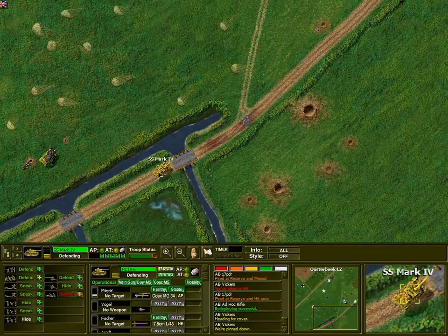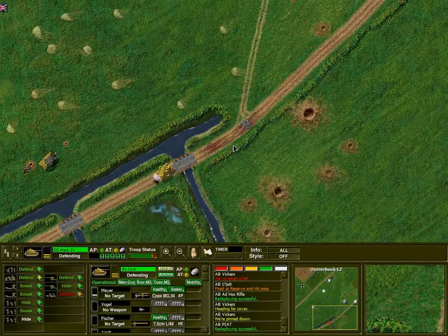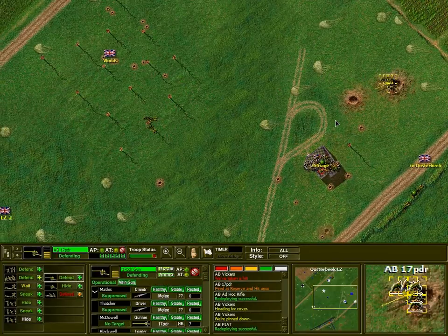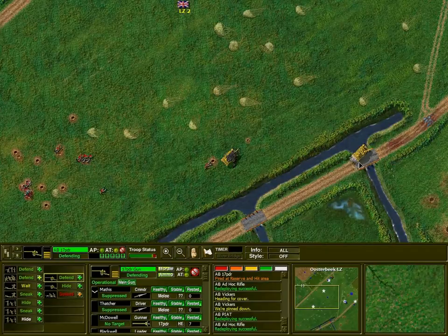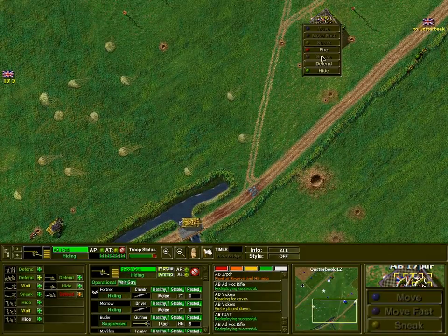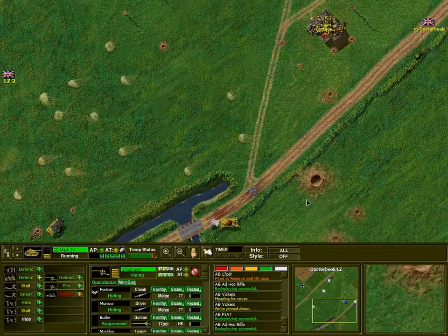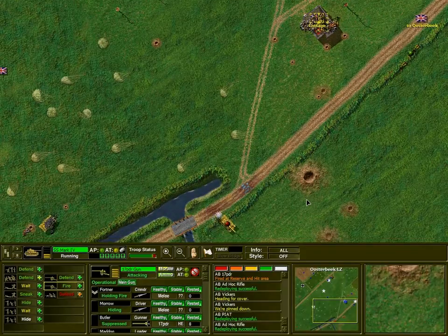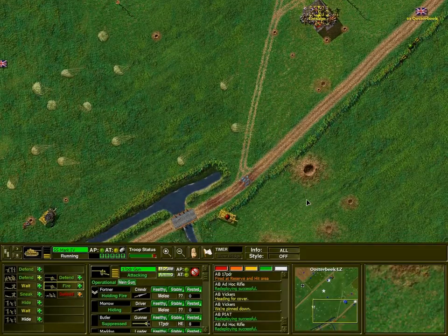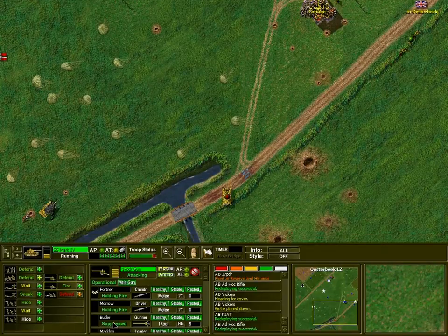We're under heavy fire. He's smart — he doesn't dare move the tank out because as soon as he moves it into our range, we can hopefully light it up. There he is, there he goes. Can we please hit that thing before it gets on the other side of the hedgerow? Please aim and hit that. Why are you suppressed? Nobody's shooting at you. It says our gunner's suppressed — nobody's shooting at him.